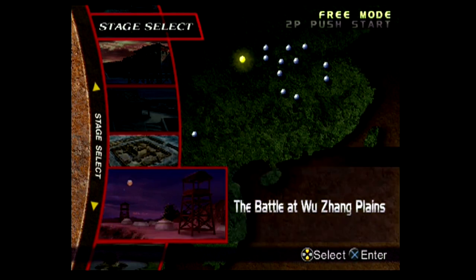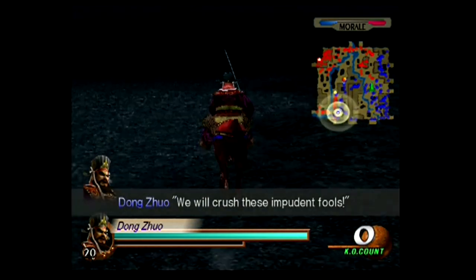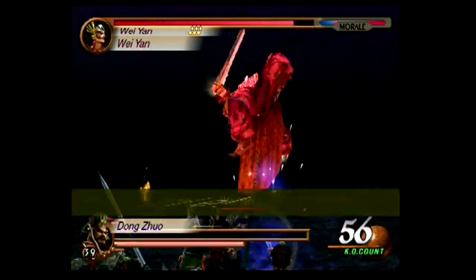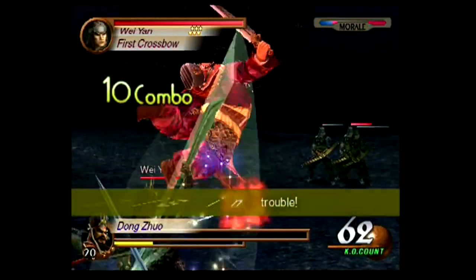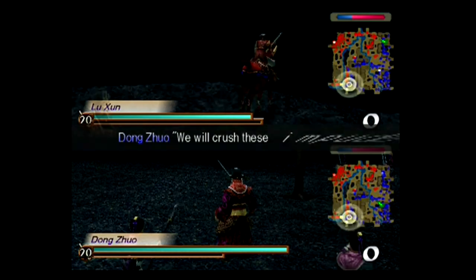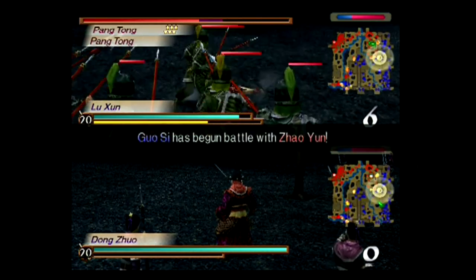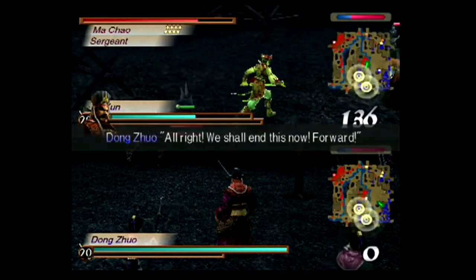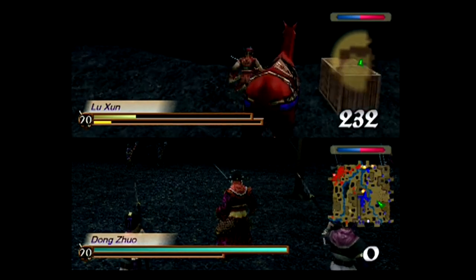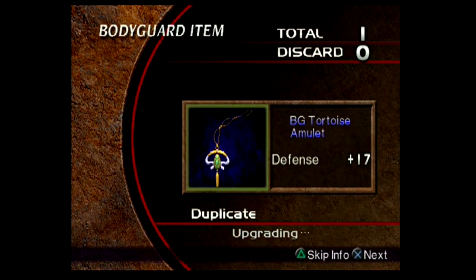That leaves Dong Zhuo's fifth weapon, found on Wu Zhang Plains. I have to prevent the catapult bombardment by killing Pang Tong before my officer Fan Chou dies. I speed to Pang Tong on the Red Hare and shoot him in the back of the head, but there are still around three minutes of battlefield notifications built up and I get killed before the game catches up. Next time Wei Yang gets involved and kills me first. I try the two-player trick with Gan Ning — still get killed. So I try with Lu Xun. The death element on Lu Xun's fourth weapon's C4 makes this far more bearable — even on Very Hard, instant death to all non-officers. Pang Tong is downed in no time, but it takes around 10 actual minutes for the game to catch up and the item to appear. It's in the south-east corner of my HQ and takes six minutes to reach through all the soldiers. The Black Steel gives Dong Zhuo's C4 the death element too. The BG Tortoise Amulet is upgraded to plus 17.